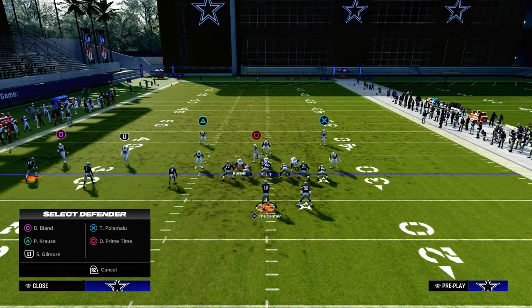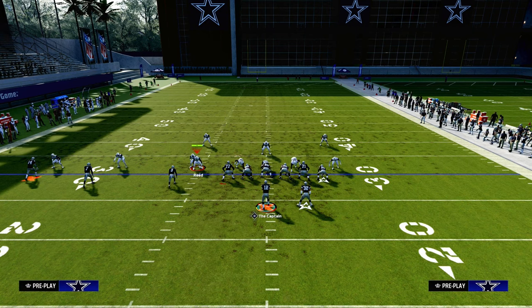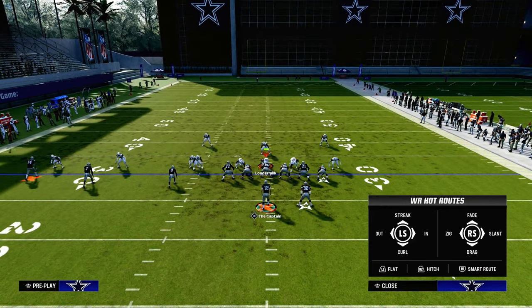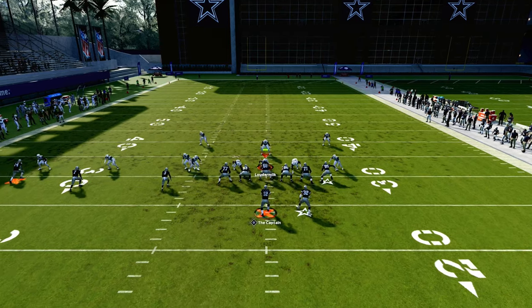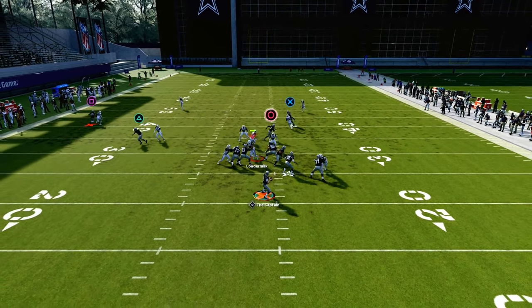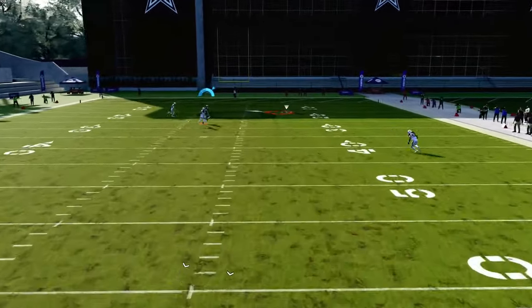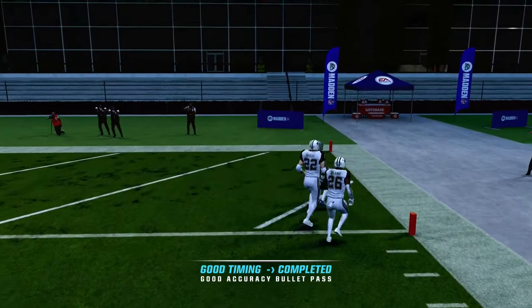Let's say they don't have any deep safety help in the middle of the field — maybe they go with a coverage shell that's more of a cover two man shaded underneath. This is also going to be a really good play to attack that because we know the deep half gets pulled by the slant route. And then look at this skinny post over the top for a one-play score or a potential big play against cover two man.